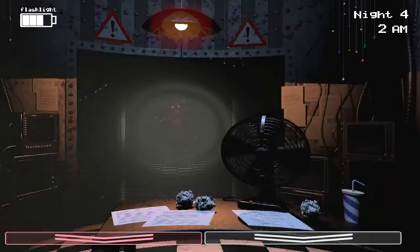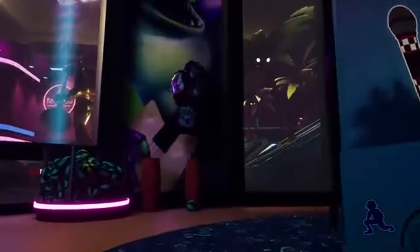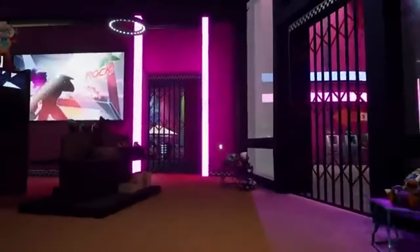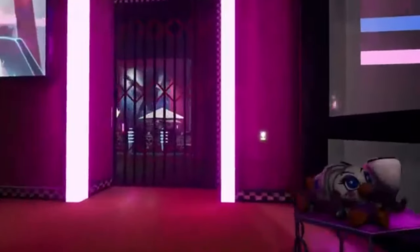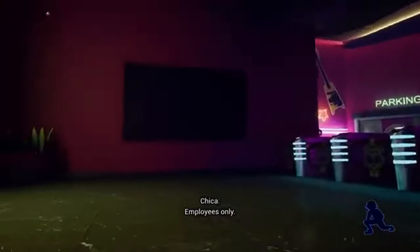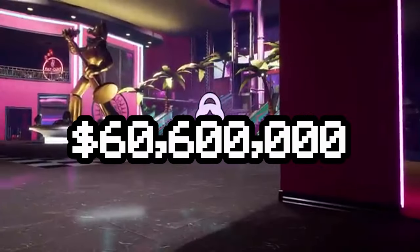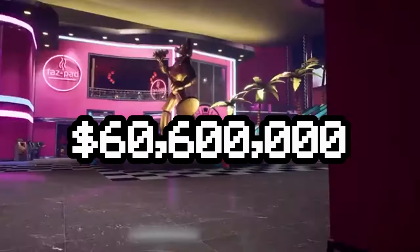And now — oh god. The FNAF Mega Pizzaplex. This would be an absolute freaking nightmare. I'm not even going to pretend I calculated this; I just looked up how large the Pizzaplex is — about 606,000 square feet, or about 13 acres. Yeah, fucking huge. That puts the total cost of the foundation for the land at about $60,600,000.